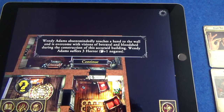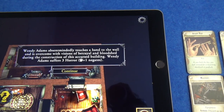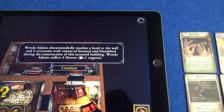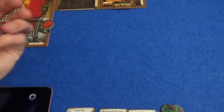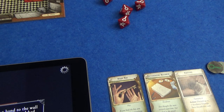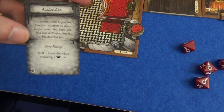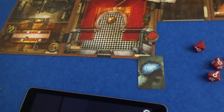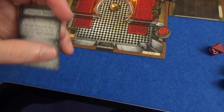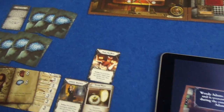Wendy Adams absentmindedly touches her hand to the wall and is overcome with visions of betrayal and bloodshed during the construction of this accursed building. She suffers three horror, will plus one negates. Unfortunately she doesn't have her extra will item, which would let her roll five, but she gets to roll four - and she negates none. She suffers three horror. From her horror cards: keep face up, roll a fewer die when resolving a lore test, suffer one additional face down damage then flip face down. And the third horror: suffer an additional face down horror, then flip face down. She has now suffered eight horror and she is insane.